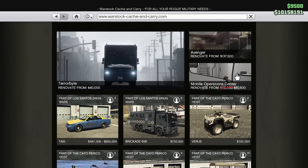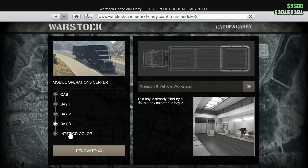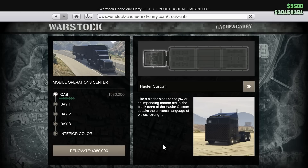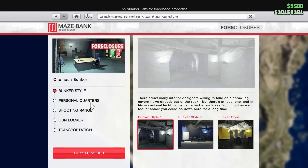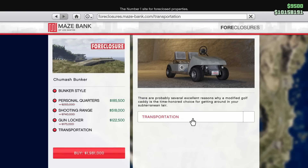The Mobile Operation Center is also discounted by 30% this week, so if you guys don't have an MOC, definitely look into getting one. The Hauler Custom and the Phantom Custom upgrades for the MOC are also discounted by 30%. For the property discount this week, bunkers are 30% off, plus all of the renovations within them and the upgrades. So if you guys don't have a bunker yet, definitely pick one up this week.